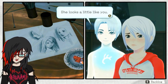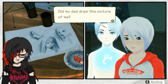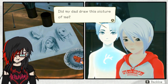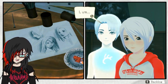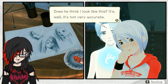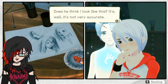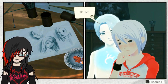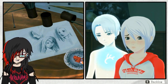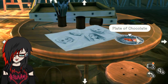Did my dad draw this picture of me? Could be. I wonder if the woman there is her mom. Is it Sayoko, I guess? What's wrong? Aren't you happy? Does he think I look like this? It's not very accurate. Well, you could see the similarities, but I suppose it isn't one for one. What if dad doesn't even recognize me? Hmm, that is a depressing thought to have, but we won't know until we actually check. Plate of chocolate - there's some chocolate on a silver plate. Very fancy. It's partially eaten, but by who? Who partially eats chocolate?